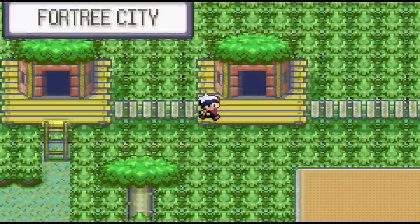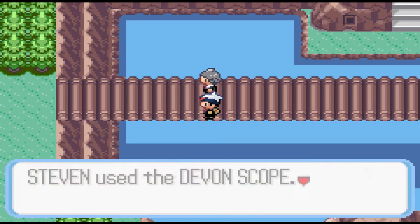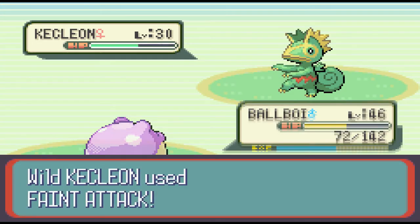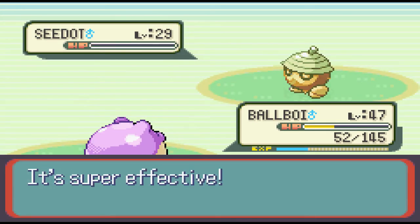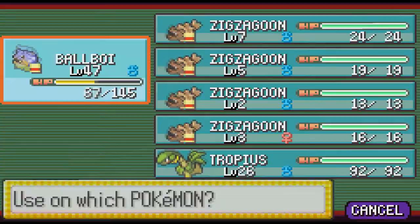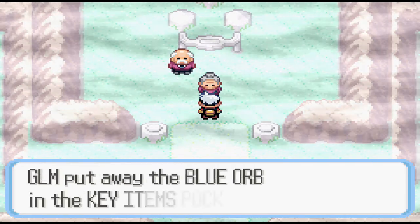I'm on the way in Fortree but can't challenge the gym leader yet because something mysterious is in the way. Fifteen steps down the road Steven immediately gives us the item to see the invisible Kecleon - I beat up that stupid idiot and get the Devon Scope. Kecleon still isn't in Pokémon Go by the way - it's the only Hoenn Pokémon left even though they're releasing new ones. From there I waste a lot of time. In my practice runs I was running with an Abra to teleport back to the gym, but I don't even have an Abra - I'm just stupid.